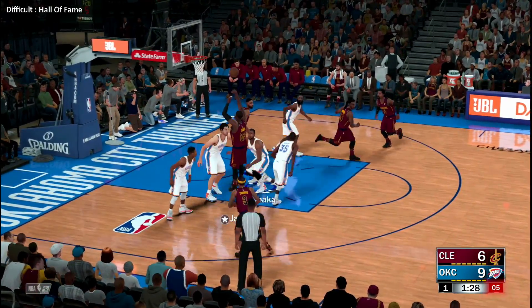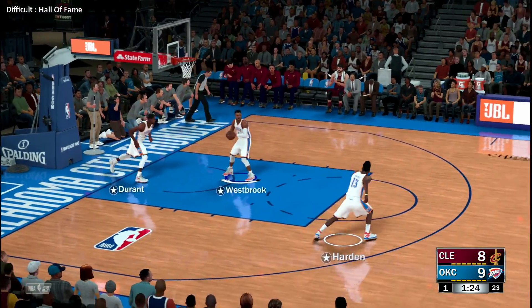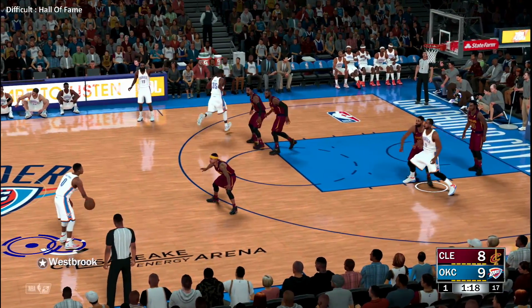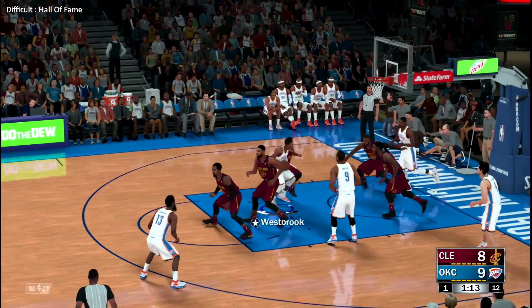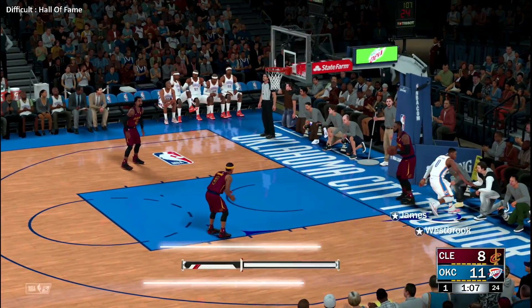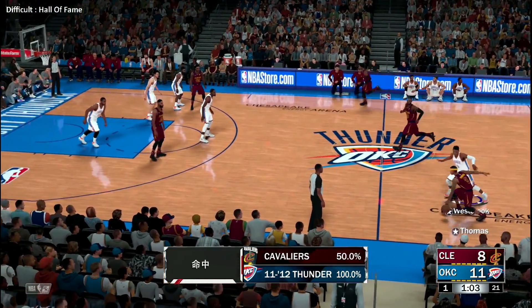LeBron left, five seconds on the clock — a Cleveland defender right in LeBron's face, couldn't matter less to the king. Here's Westbrook. Ibaka with the screen on Thomas — it's Westbrook with the drive, sweet little floater. Westbrook's got six points. The beauty of the teardrop is that it's very difficult to really contest. The Cavaliers trail by three.